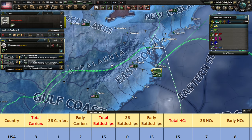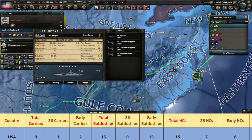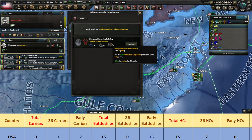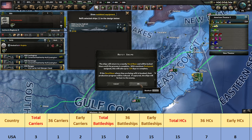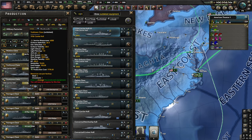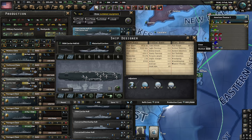The total deck capacity for carrier planes here is 180, and you have an unused slot on the 1936 model, so you can add an extra hangar for 20 more airplanes. This will take 130 days to complete, and it might be worth it as the refit will also contribute to leveling up your carrier MIO. Furthermore, you have two additional 1936 carriers in production, so you can also refit them to get an extra 40 planes when they are complete.